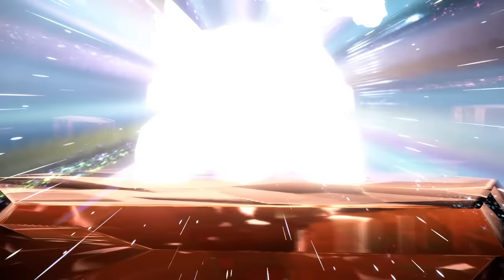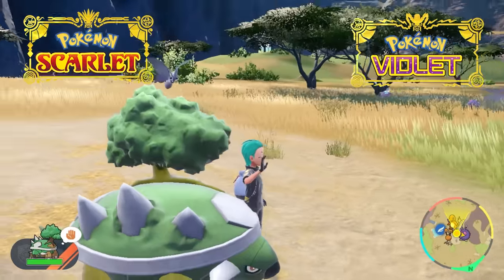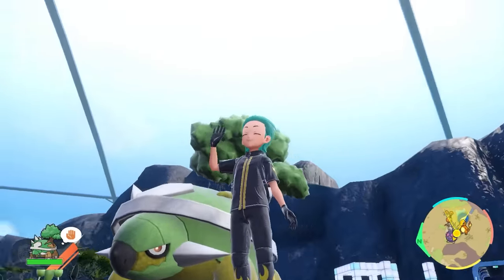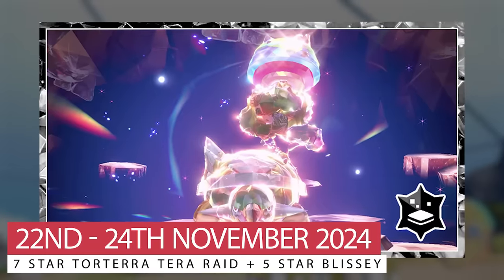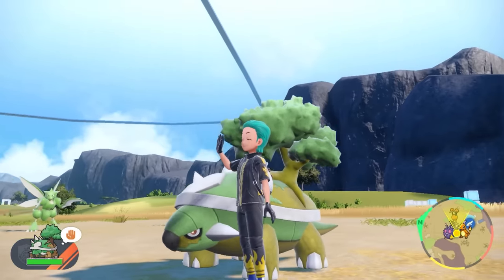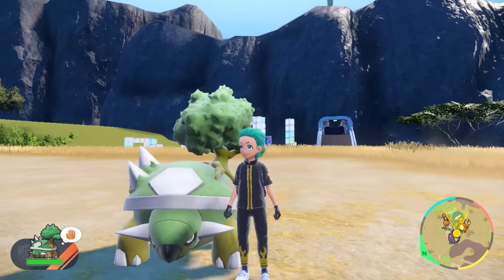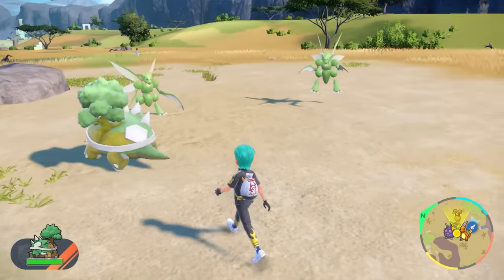The 7-star terror raid for Torterra is back in Scarlet and Violet for its final time. In today's video, we are going to cover the fastest solo build so you can beat this Mightiest Mark Pokemon easily in-game. The event is running from the 22nd to the 24th of November, and we are featuring two builds to help you make easy work of this 7-star Pokemon. The first build is available to everyone who has the base Scarlet and Violet games, so you won't need the DLCs for this one.